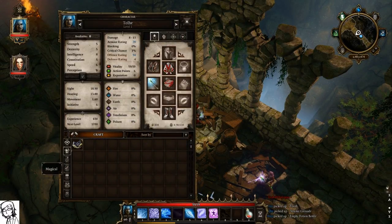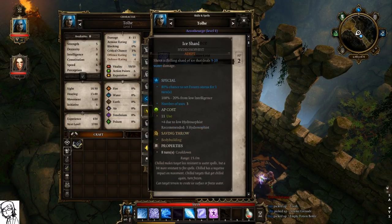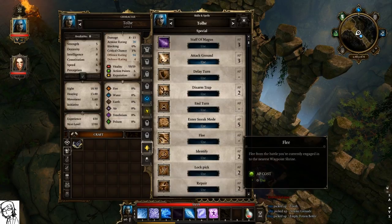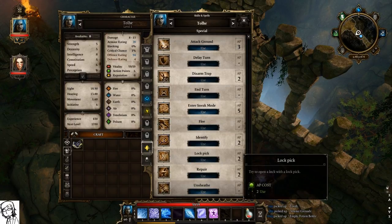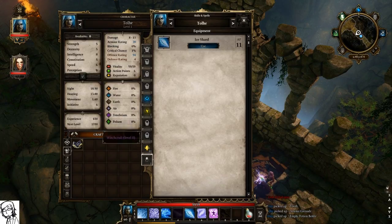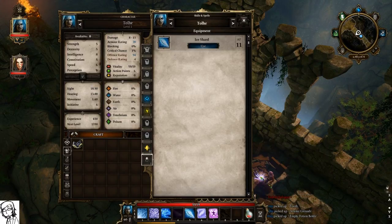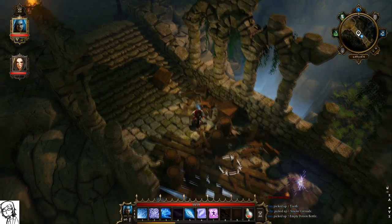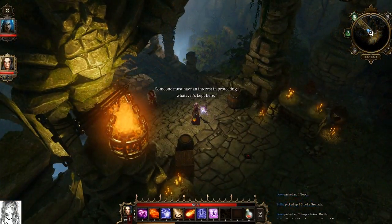I think skill screen is K. Yeah, okay, I have Freezing Touch — so I just started with these spells. Why do I have Ice Shard? That isn't a scroll. Oh, there's a bunch of special skills too, like disarm trap, enter sneak mode, flee, identify, lockpick — but there's only so many you can use. I can only use identify; I cannot sneak mode. My old wooden wand is what's giving me the Ice Shard ability, so I guess that's just my basic attack. What's the button for sneak?